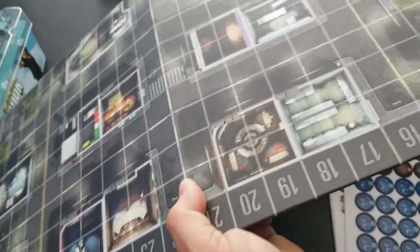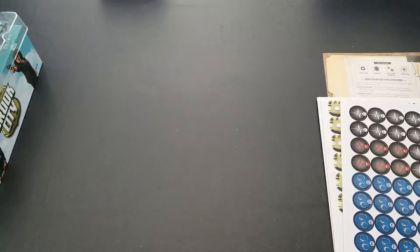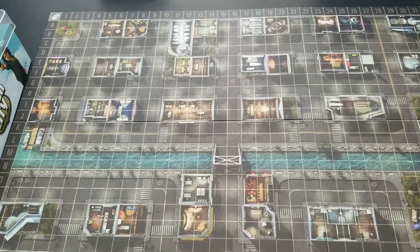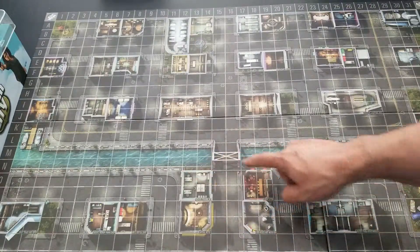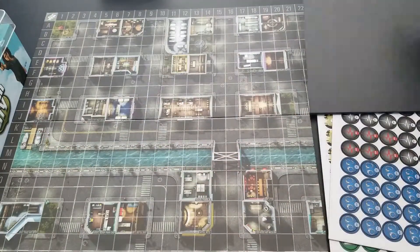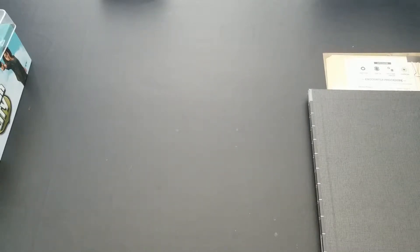Wow — this is a big board. It's very nice, nice and thick, and lays pretty flat already. We have a grid system marked A through T and 1 through 31 at the top. There are different locations, a little river, a bridge, and some boats over in the harbor — that looks pretty awesome. The neoprene upgrade I didn't get would have made this even larger and added places for cards.